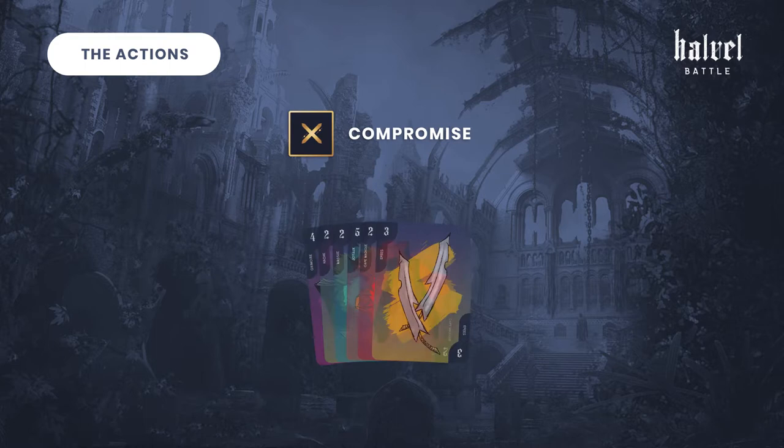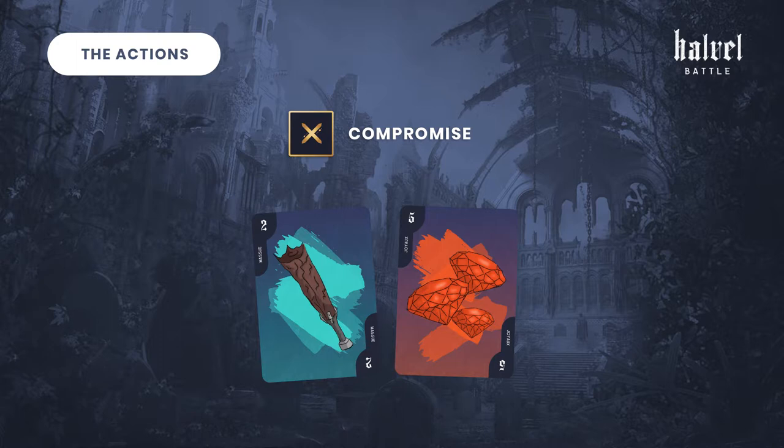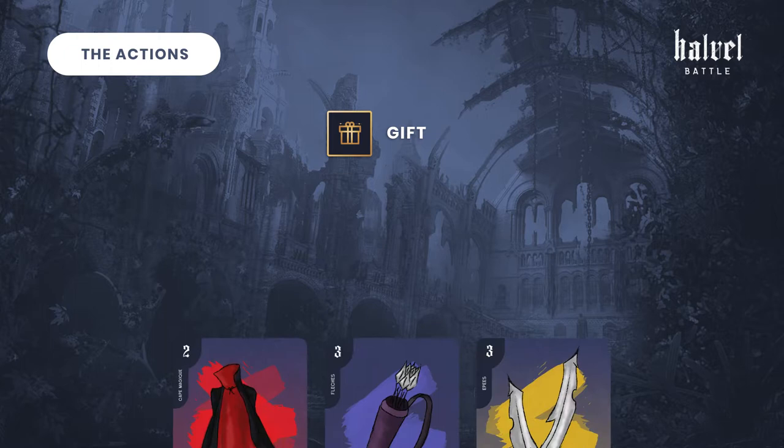Compromise: pick two cards from your hand, and these cards will also be revealed at the end of the game, but they won't be counted.